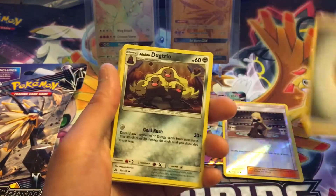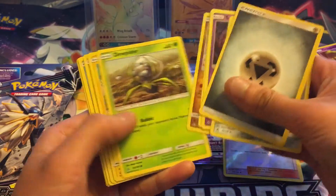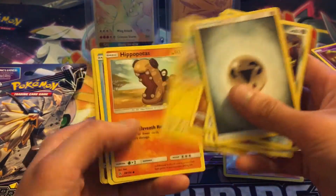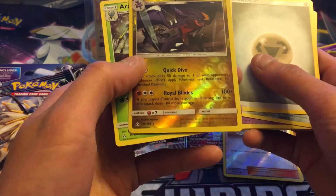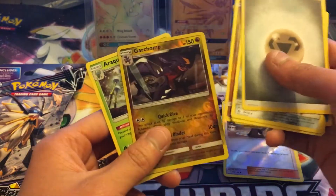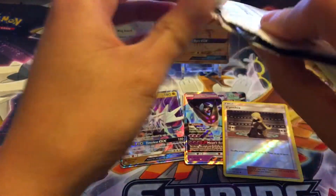Okay, nothing in the back, so let's just fan this out real quick. A bunch of cards — I didn't pull a spirit link yet, I don't think. That's pretty cool. Garchomp — is that a rare? It is a rare. That's cool. And this spider guy. Alright, that's fine. I don't think we're gonna get a full art in this one.